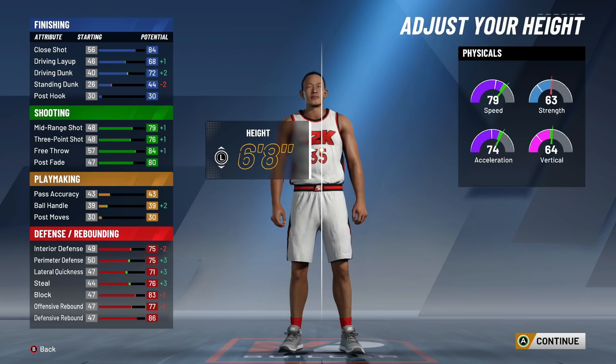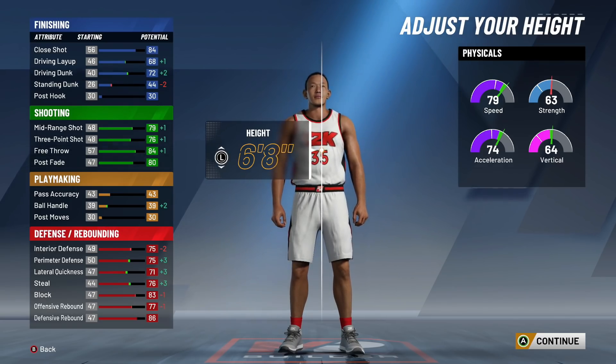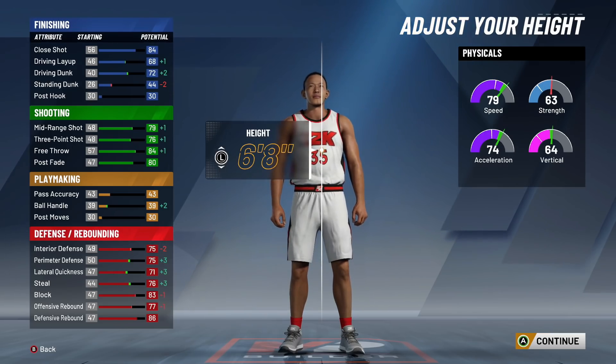Your speed is insane — you have an 80 speed and a very high vertical. You're going to be able to play the pick and roll to perfection, hedge hard, get back on screens, and you're still going to be a locked down defender. 6'8 is the glitch. If you don't want to go that small and you want to go 6'9, that's okay too, but I love having a plus 80 speed at 99 overall. That's what I think separates this build from everything else.